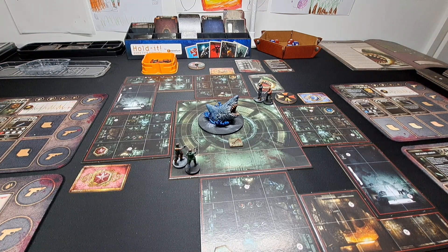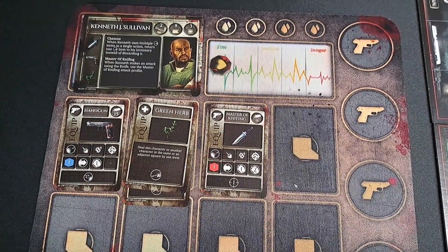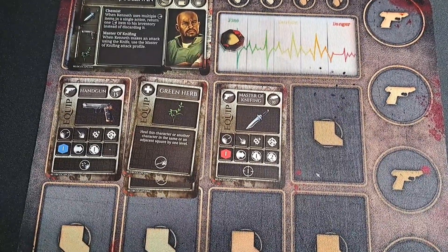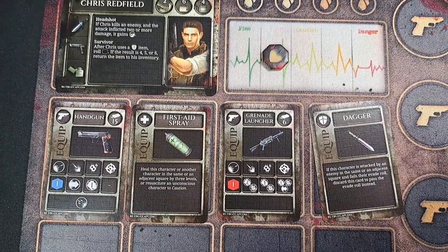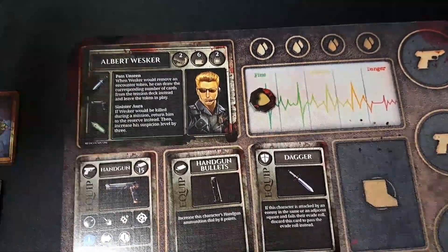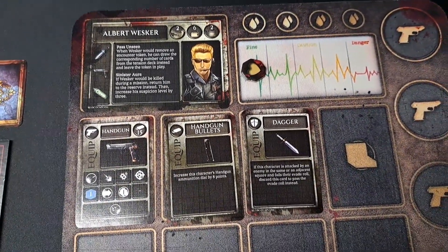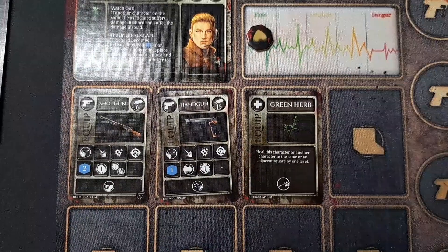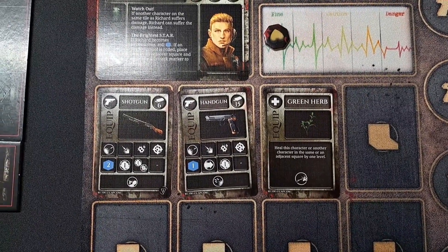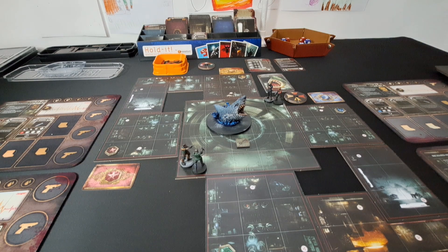Before I read the scenario introduction, I'm just going to go over the characters. We are playing with Kenneth, who's using his handgun, a red-green herb mix, and his master of knifing knife. We're using Chris, who has his handgun, the first aid spray, the grenade launcher, and a dagger. We're using Wesker, who I have finally painted up — that video will have gone up before this one. He's using his handgun, handgun bullets, and a dagger. We have Richard with his shotgun, a handgun, and a green herb.